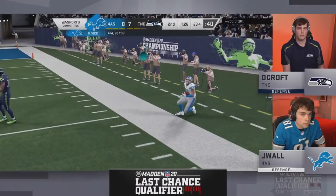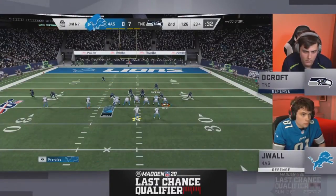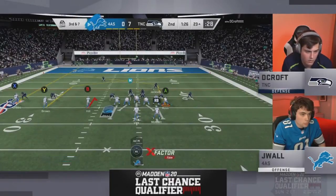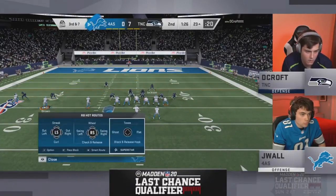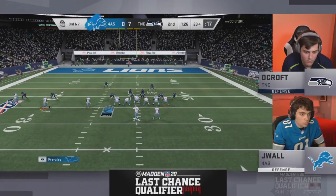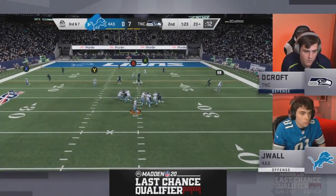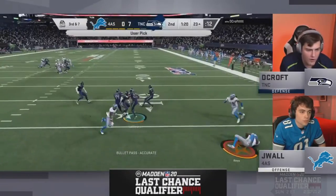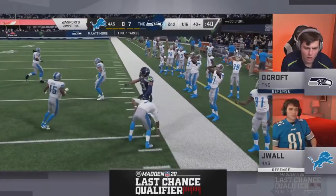Jay Wall is 4-of-4 passing. Then on third down, J-Wall's throw is picked off by Lattimore, who makes big plays for multiple teams in this tournament. Lattimore gets belted near the 40-yard line — a pick for four different teams today. Skimbo praises DeCroft's click-on defensive game: he clicked on, cut in front of the wide receiver, hit the button to deflect the ball, and almost returned it for a house call if not for Vick.